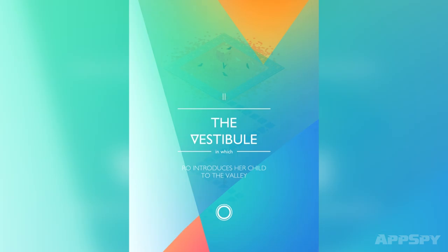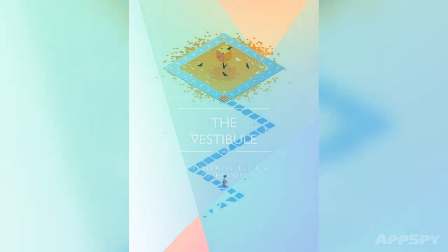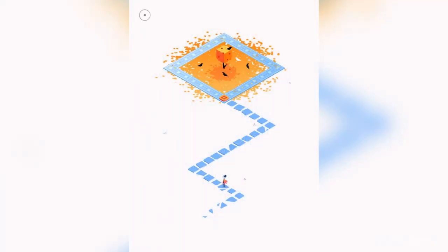Now we've got a new twist. From the screenshots, it appears there are two characters in this one rather than one. And already the design is kind of different — these broken paths and stuff. I just clicked to move and she's called in her mate. Oh, look at her little pal!